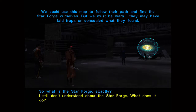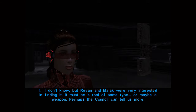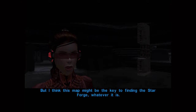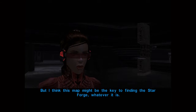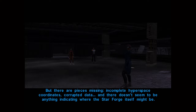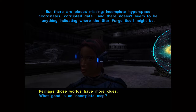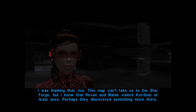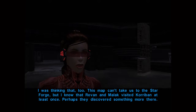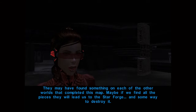I still don't really get what this whole Star Forge thing is — what does it do? I don't know, but Revan and Malak were very interested in finding it. It must be a tool of some type, or maybe a weapon. Perhaps the council can tell us more, but I think this map might be the key to finding the Star Forge. This looks like Korriban — a Sith world — and if that's Korriban then this is Kashyyyk, and Tatooine, and Hizmanath. There are pieces missing — incomplete hyperspace coordinates, corrupted data — and it doesn't seem to indicate where the Star Forge itself might be. So I guess you're telling me these worlds probably hold the key. The map can't take us to the Star Forge, but Revan and Malak visited Korriban at least once. Maybe if we find all the pieces they'll lead us to the Star Forge.